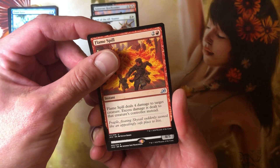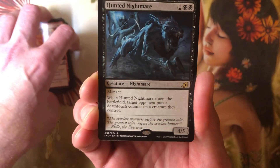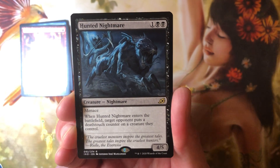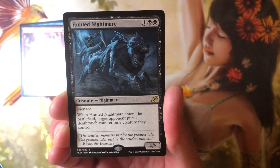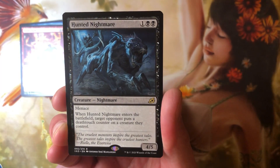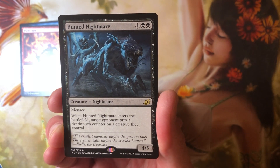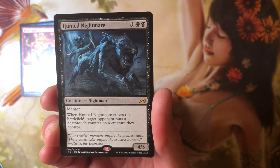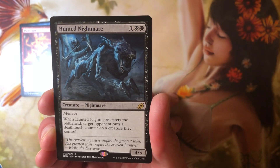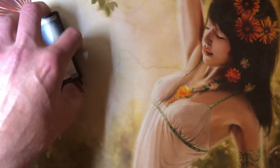The rare is something I've never seen before - it's Hunted Nightmare, a 4/5 for three. Okay, that's starting out pretty good. With menace - that's even better. But when Hunted Nightmare enters the battlefield, target opponent puts a deathtouch counter on a creature they control. That just kills all the value. It was a good card until then. Yeah, that's probably 50 cents.